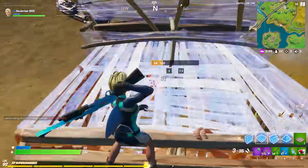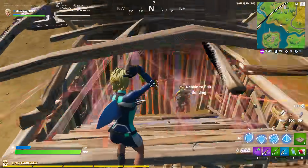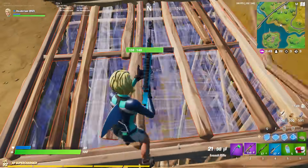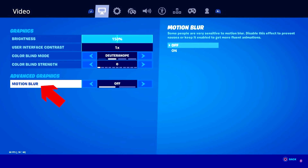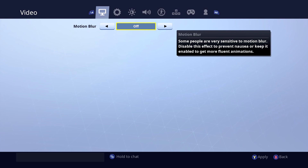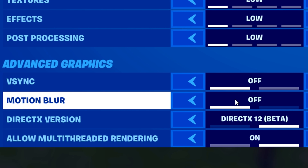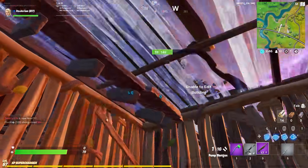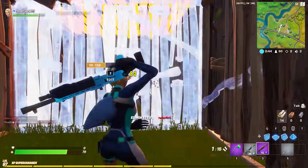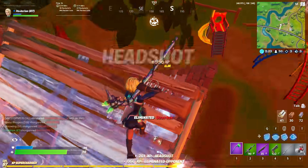Alright, that's enough talk about DX12. Let's move on to the big new console setting: Motion Blur. You guys probably know what motion blur is, but what's new is that Epic has given all PS4s the ability to turn it off. Before, you could only turn it off on PS4 Pros and Xbox One Xs. My recommendation is to turn it off and keep it off, because it does hurt your FPS and it gives you input lag when it's on. So unless you're a creative warrior using it for clips, turn that off as soon as possible.